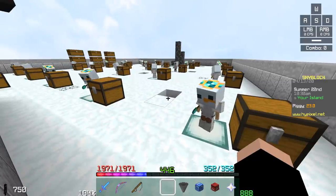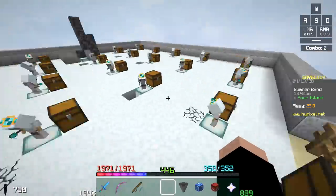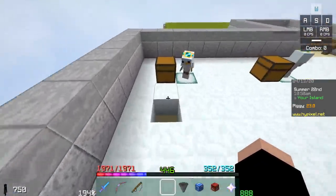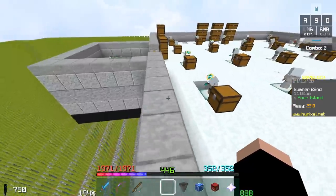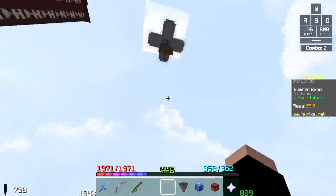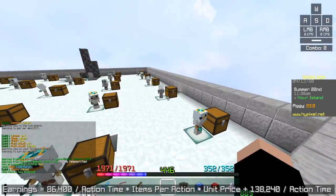That means he has an average of two items per action. This also means, for example with a spider minion, it uses one action to spawn the spider and another to kill it, so you calculate the average string per kill and divide by two. If you have a farm where mobs spawn and die on their own — like chickens dying in hoppers — you don't divide by two, because every action results in a drop without an additional kill action.